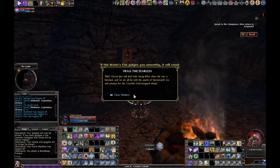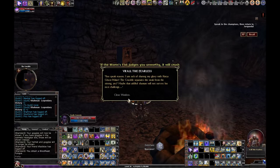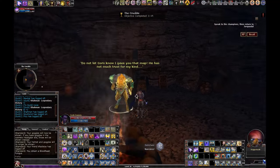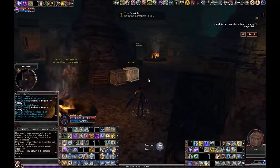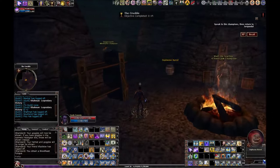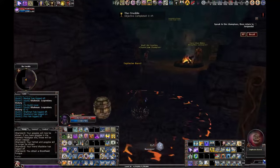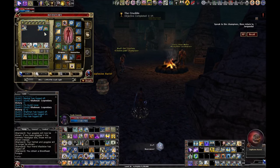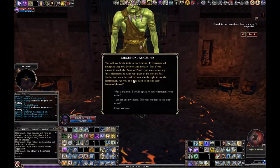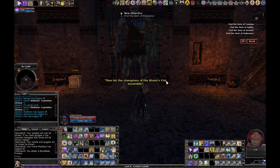Diplomacy check — failed, but you can keep trying. Oh, it was higher than I thought. There we go. Then talk to this next guy — another Diplo check, got that. This guy is an Intimidate check — success. And finally, Dagger Tooth with a Bluff check — got that one.